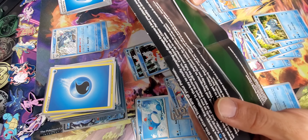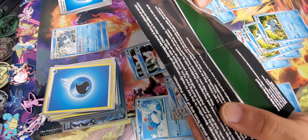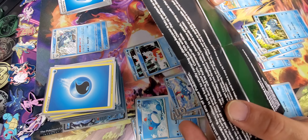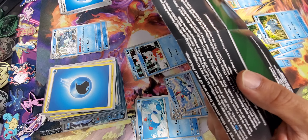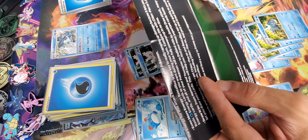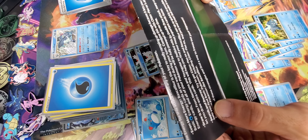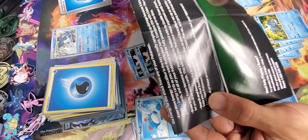It says 'Even more energy.' Baxcalibur is the key to really ramping up damage because it lets you attach as many basic energy cards as you want during your turn. Combine this with Shempao EX's ability to find extra energy and all of your Pokemon will be fully powered up in no time. From Nemona and Youngster to Delibird with its double draw attack, many cards in this deck let you draw extra cards to help you find your most important cards faster.